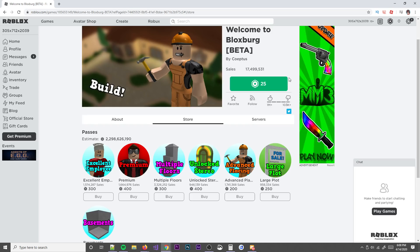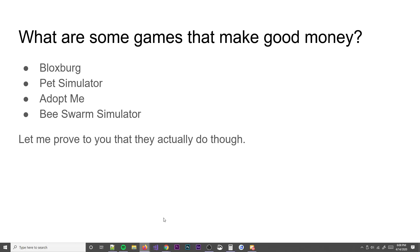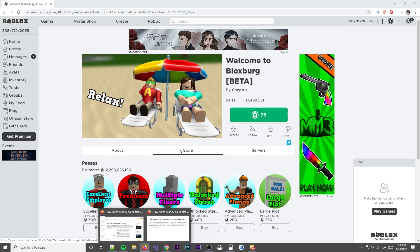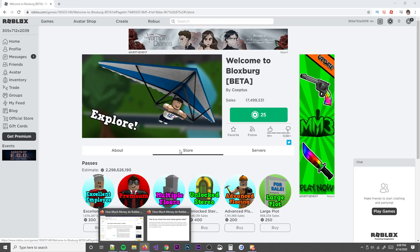This is real life money, by the way. Now, how do I check how much money these games make? I already told you — basically use Chrome extensions. The little extensions in your Chrome browser basically tell you how much money they make. Be careful downloading those though, because some of them are sketchy and might try to steal your data. I'll try to leave the one I use in the description below.